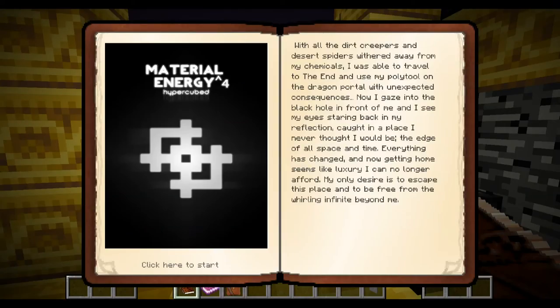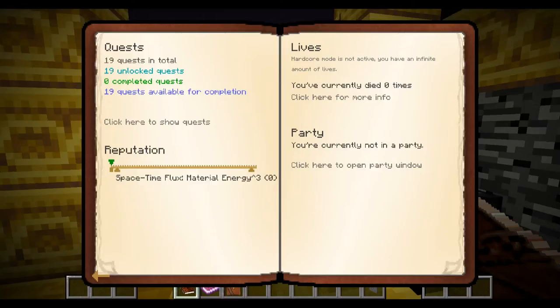The lore reads: 'With all the dirt creepers and dirt withered away, I was able to travel to the end, use my polytool on the dragon portal. Now I gaze into the black hole in front of me, I see my eyes staring back - caught in a place I never thought I'd be, the edge of space and time. Everything's changed. Getting closer to home seems like a luxury I can no longer afford. My only desire is to escape this place and free me from the whirling infinite beyond me.'